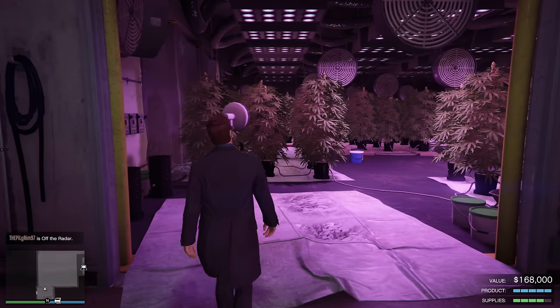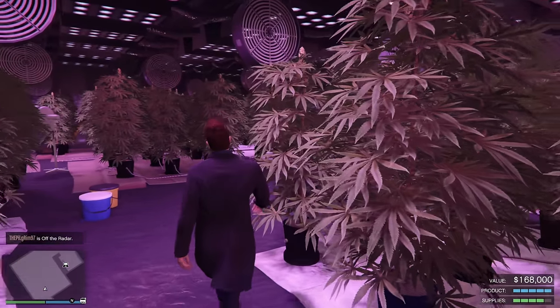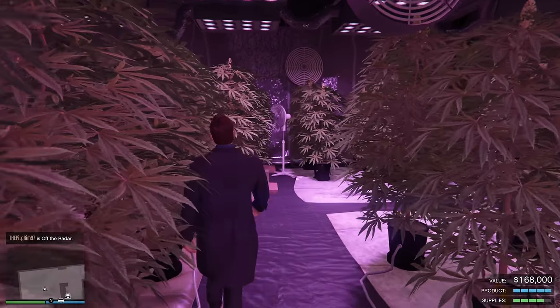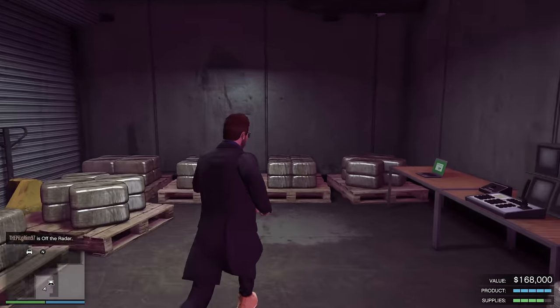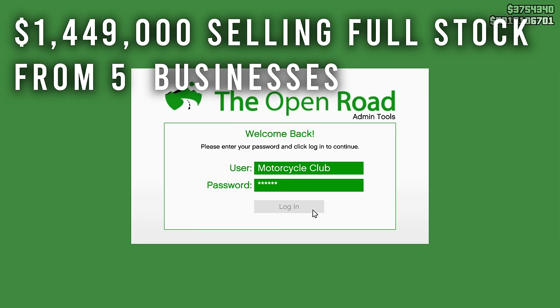First up on this list is going to be MC businesses. We're going to be talking about buying all 5 businesses, buying supplies, and all businesses are fully upgraded. The total profit that you can make from selling a full amount of stock from each and every one of these businesses is $1.449 million.